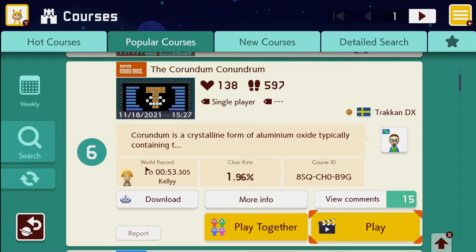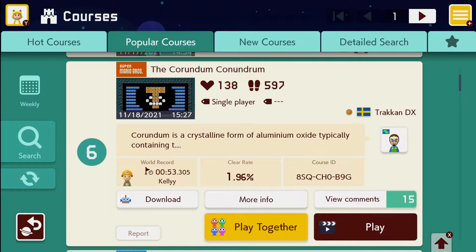Next up, we've got the Corundum Conundrum. Corundum is a crystalline form of aluminum oxide, typically containing T from Traken DX with almost a 2% clear rate.